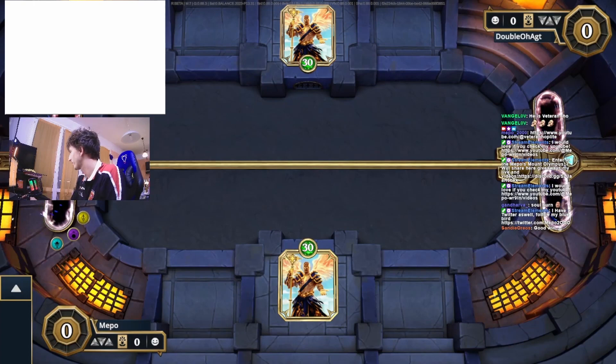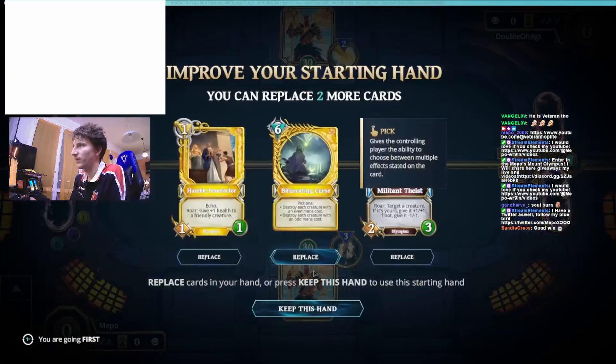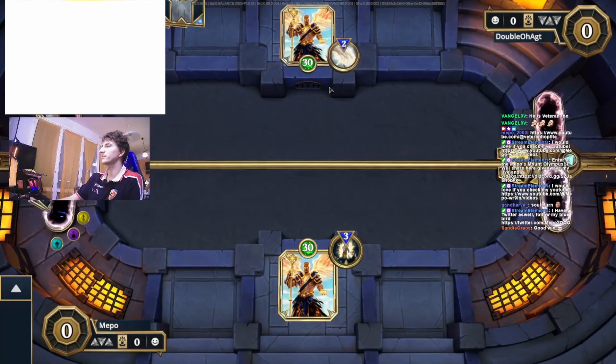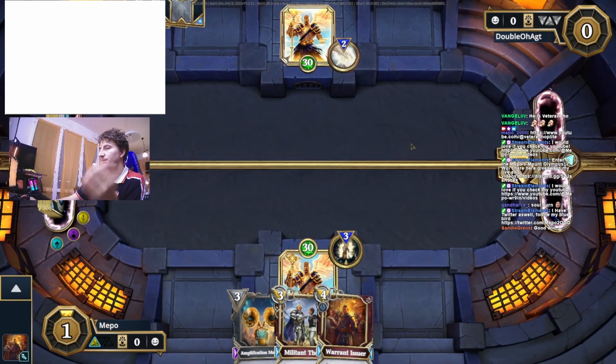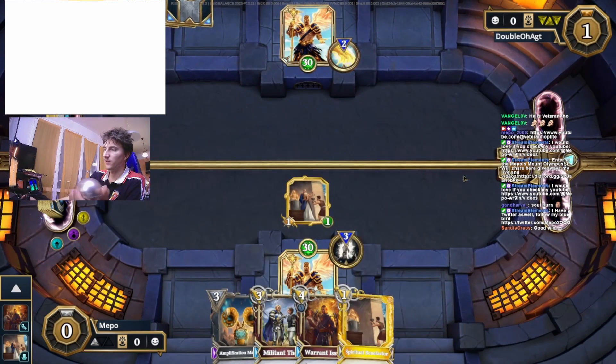It's so funny that 0/7 — I just want to play with that. Can you stop coming out, bro? You're so bad and you keep coming. That's not even so bad to be honest. I want a 0/7 — see, that's why you mulligan for it. I'll even play it turn one because it's good for tempo.